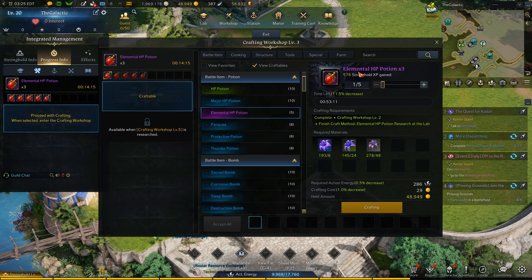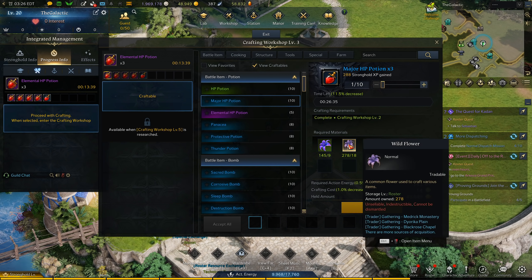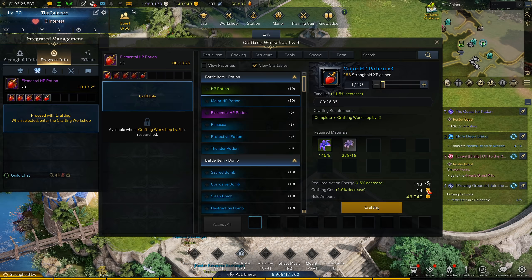For the pricing of crafting these items in your hideout — here we have major HP potion times three, so this is how much it costs to craft three health potions. It's going to cost nine shy wildflowers and 18 normal wildflowers, which are just different rarities of foraging materials. Then it'll cost 143 stronghold energy, and then 14 gold for crafting just three of them. I have a reduction, so normally these are 15 gold to craft three health potions.